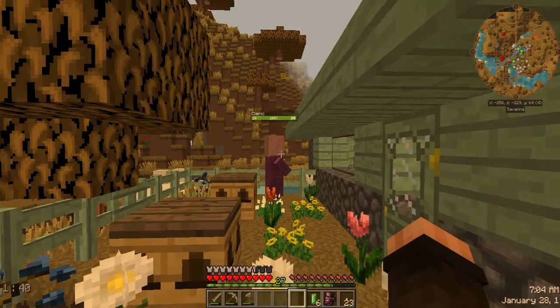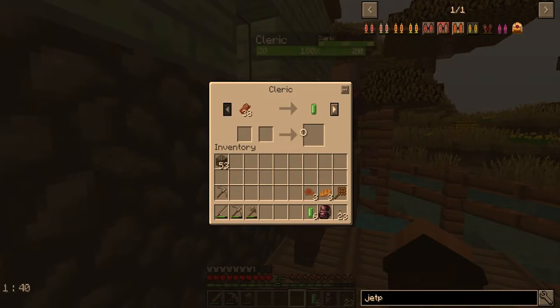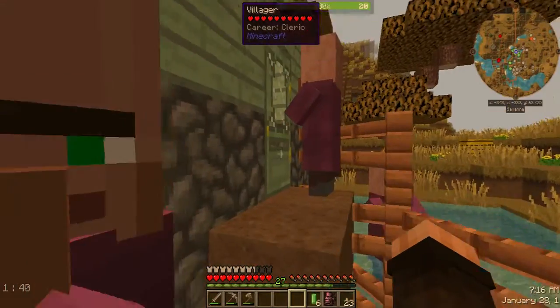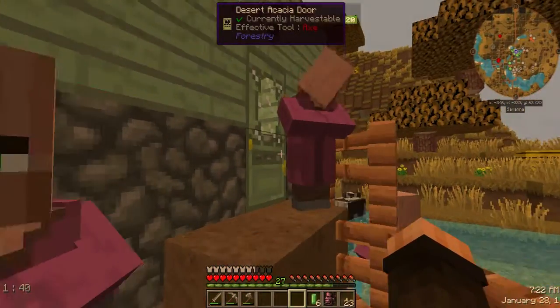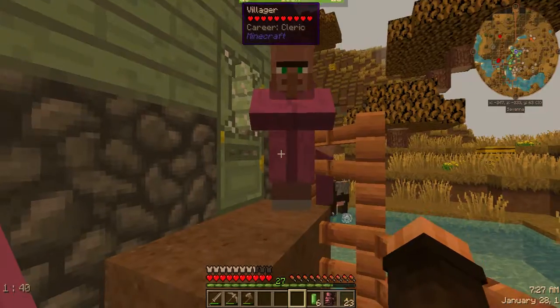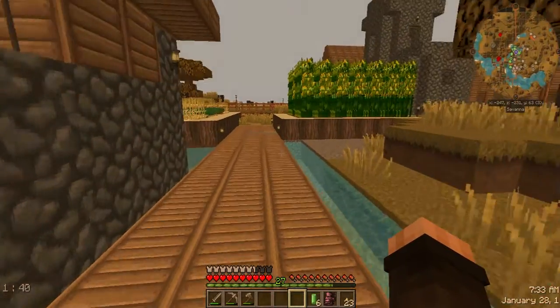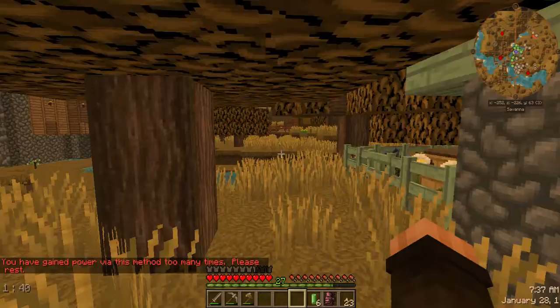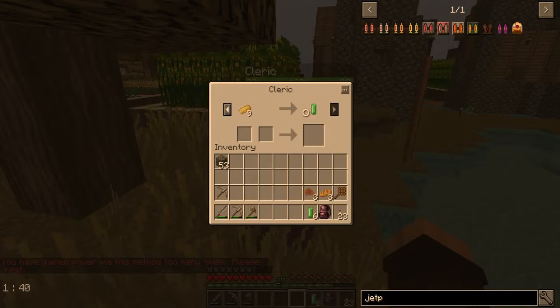Let's see if any of our villagers will trade us some emeralds for some ender pearls, because I really need to get that quarry going. Villagers — oh, I can hear them coming out. I was like, what happened to all my villagers? Found a cleric — hey, you're exactly who I need to talk to. Oh, you're a cleric too, okay. Buddy, how did you get out there?